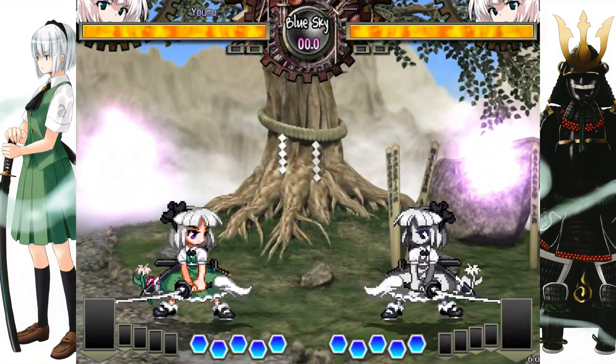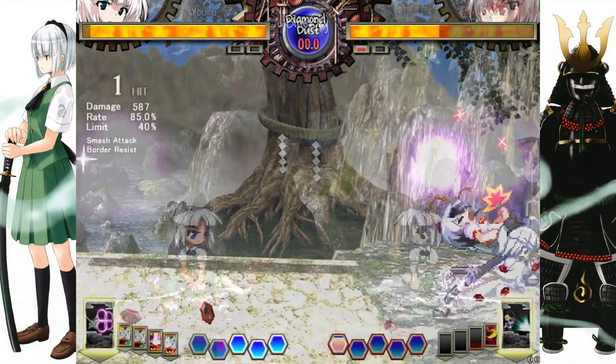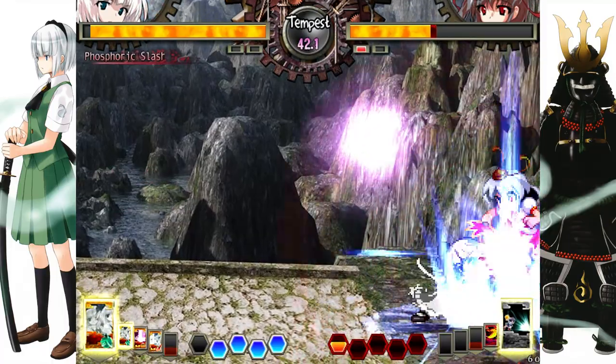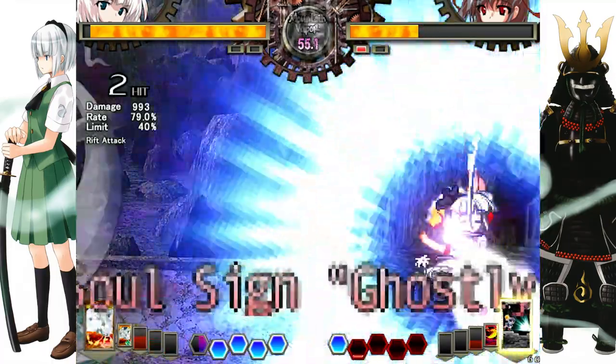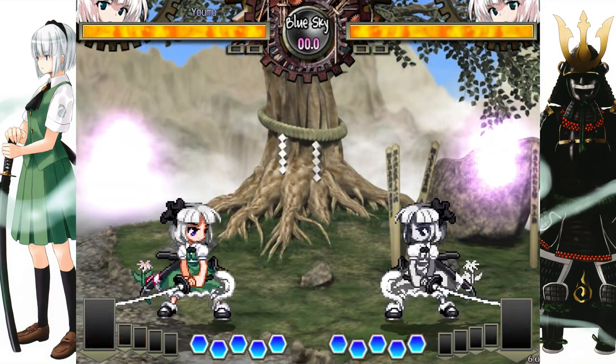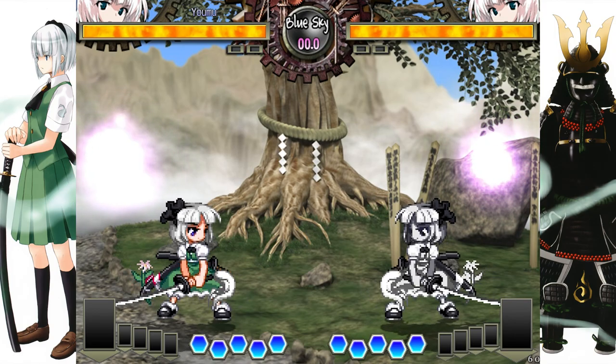Overall, just sitting down and blocking is one of the best defensive choices you have, with the only downside being that if you get too many guard crushes, you'll be left with no orbs. As we mentioned before, orbs are used for many important functions. Now let's move on to the defensive tools Hisoutensoku gives you to survive under pressure.